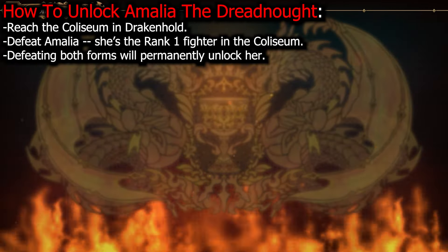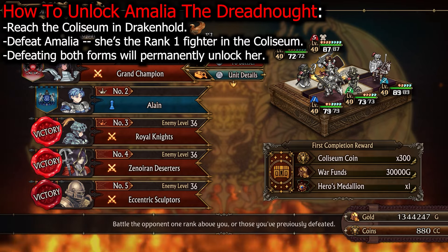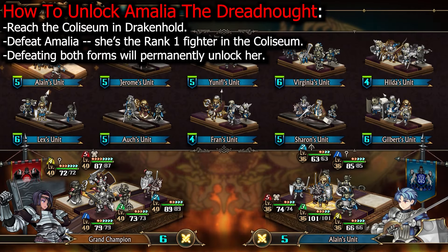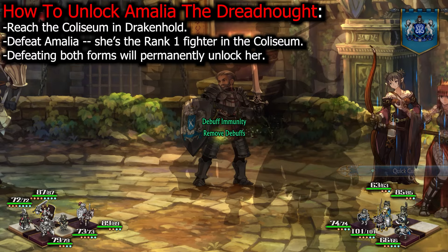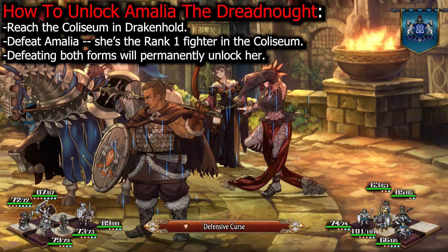You will need to reach rank 1 to fight Amalia the Dreadnought, as she's at the top of the rankings. Not only that, you will need to defeat her twice. The first battle is at level 40 and is relatively straightforward — if you're level 36 or higher, you will steamroll her team. The second phase is much trickier. Defeat both phases of Amalia the Dreadnought to permanently unlock her in your team.